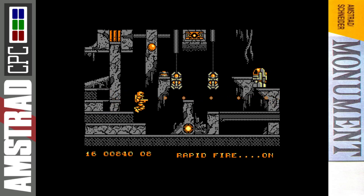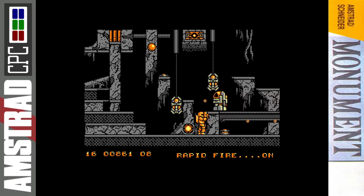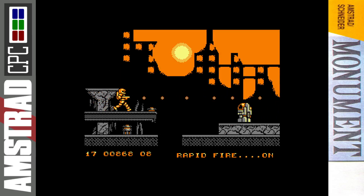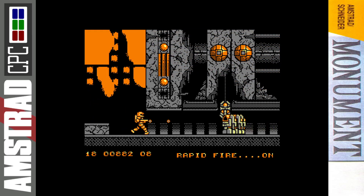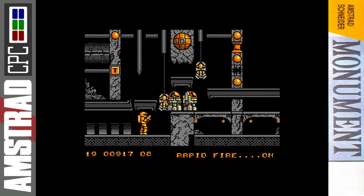You can see the screen number in the very bottom left corner — we're on screen 16 moving to 17. We've got the score next to that, 882 points. The number of lives — we've got eight lives, so plenty. This is a deceptively difficult game. I'm going to make this look easy because we're doing a long play, so ideally we want to try and get through this without losing a life.